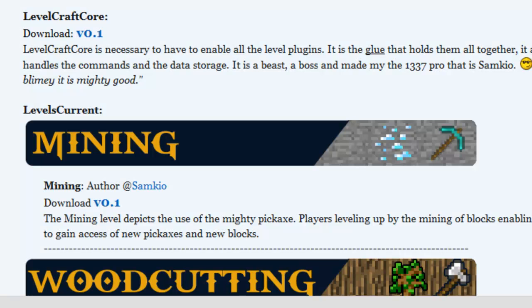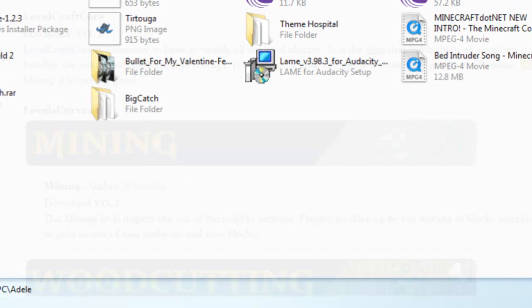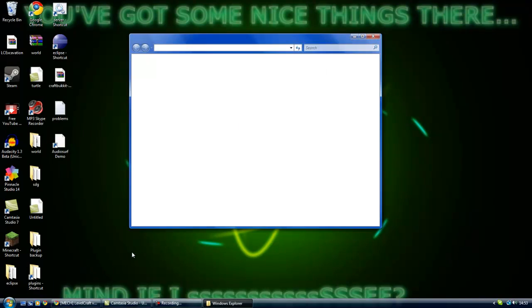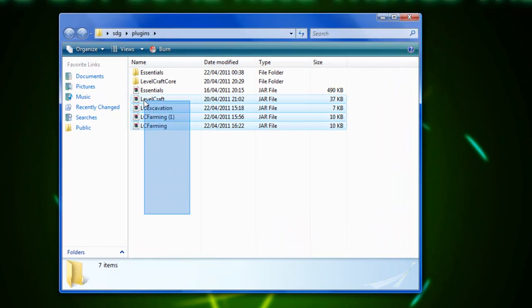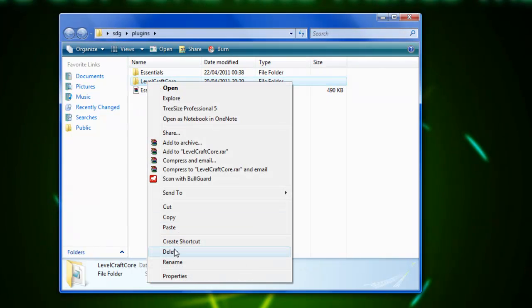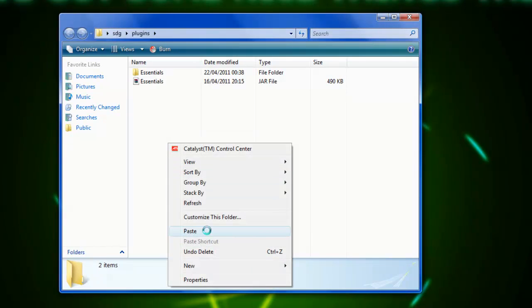Download the core, which is version 0.1 — you'll get a download link from GitHub. Get the Levelcraft jar and drag it into your plugins folder. I'll navigate to my Plugin Shop folder now and paste the Levelcraft Core jar in there. At the moment you've got the plugin but you haven't got any levels, so you just have the core of it.